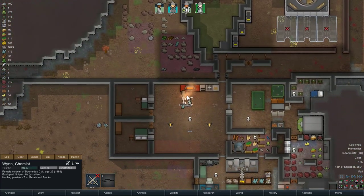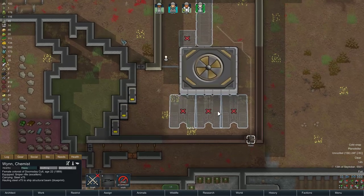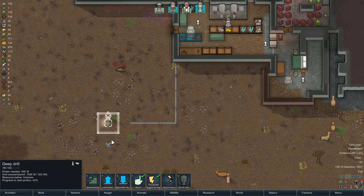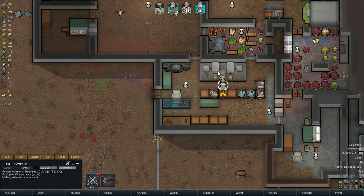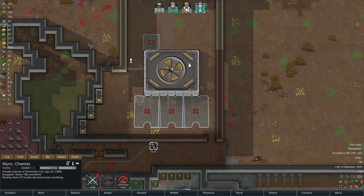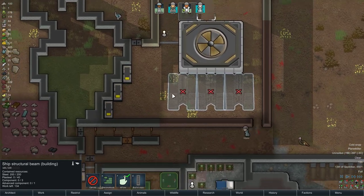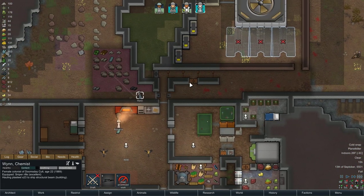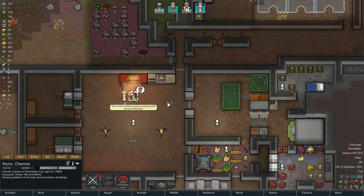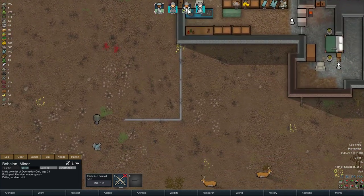The next thing I want to do is get this structural beam built, because that allows me to lay out the rest of the ship. I'm going to start delivering materials to the beam and have Wynn do that. Lulu is making advanced components. Everybody is fully healed. The ship is half over with the raids, which is awesome.